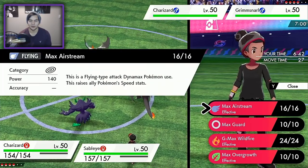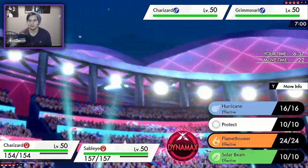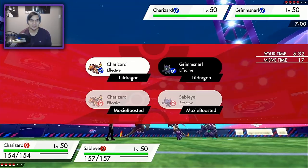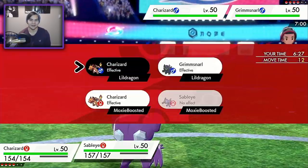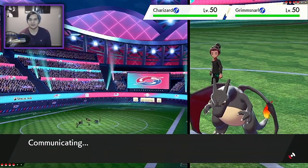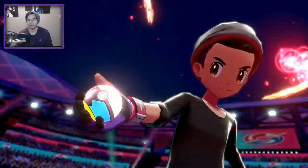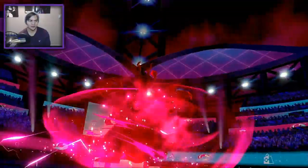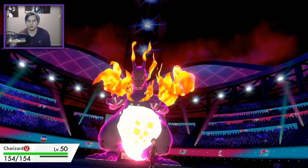This is actually a hard play. We'll go with Hurricane. I wanted to go Max Wildfire because it could possibly pick up the KO in the off chance that the Grimmsnarl survives. But I'm just hoping that Max Airstream with the fake out would be enough to KO the Grimmsnarl. Next turn I'm definitely going to have to protect my Charizard — just go for a Max Guard so I can hopefully avoid a Thunder Wave. And I feel like at that range a Foul Play could possibly knock it out.